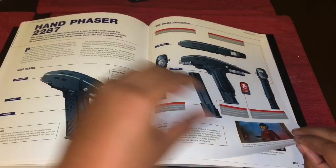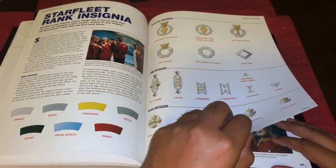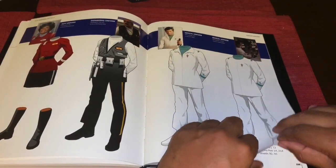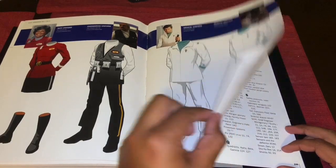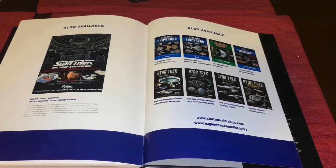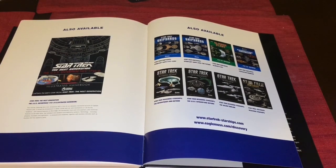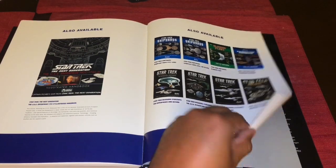We also get the galley, phaser levitation boots, environmental suit, and uniform insignia. The book concludes with a final image of how the uniforms looked — it would have been nice to get a proper conclusion section, but there's a lot to be had in this book. We get an index telling you what's on each page, and finally Eaglemoss and Hero Collector listing what other books they have available, including an Enterprise-D handbook that I may go ahead and grab.